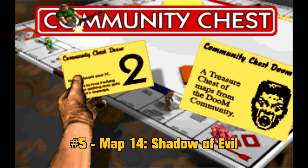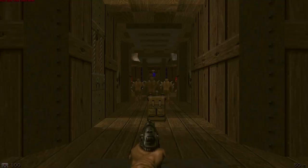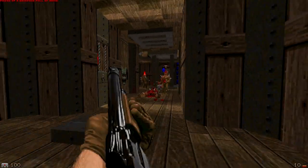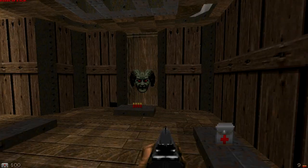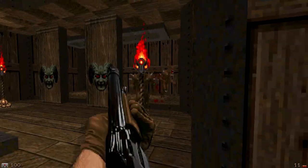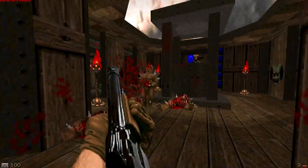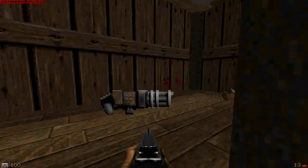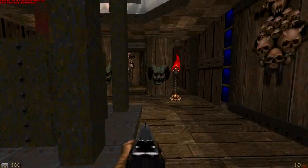Number 5, Map 14, Shadow of Evil. While the length and detail for this map is a bit stale, it is still a decent map and it has a very good texture set giving the map a very good concept while fighting through hallways with caged enemies. The difficulty is also well balanced here, so it is definitely worth playing and much better than most of the lower ranked levels in this map pack.